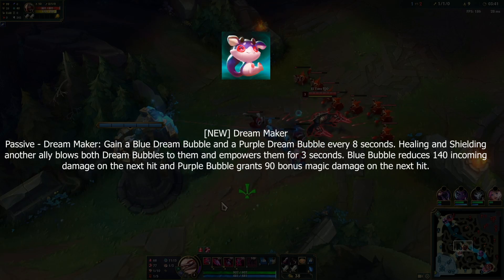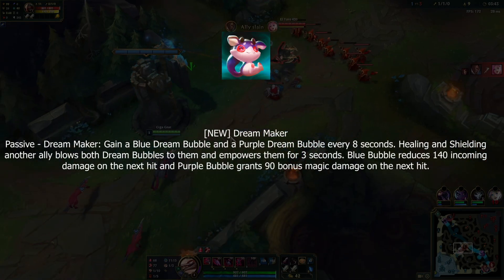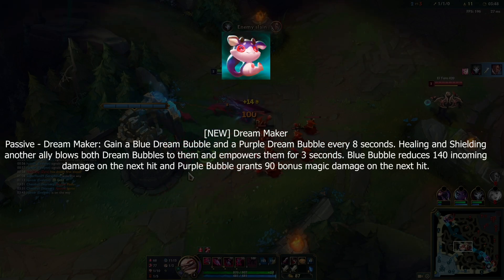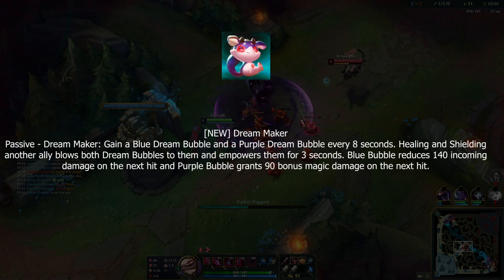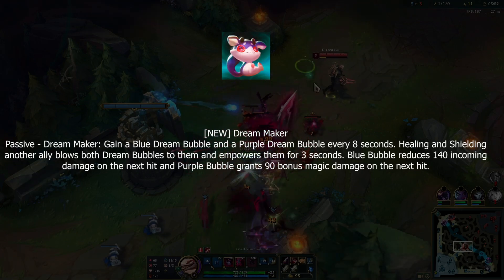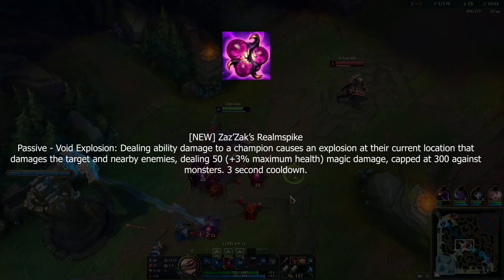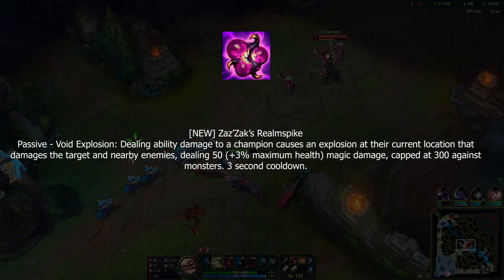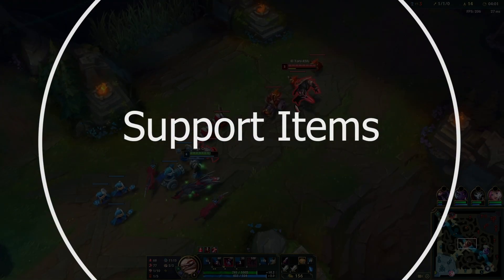Fourth is Dream Maker — when you heal or shield an ally they gain either something like a single Bone Plating, reducing the next incoming damage, or increased damage on the next attack based on which bubble you give them. Last up is Zak'Zak's Realm Spike — it's literally just Brand's passive without the delay.